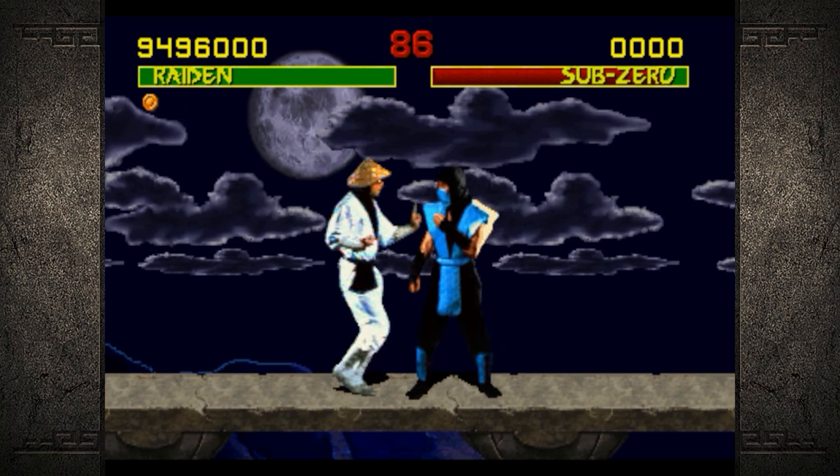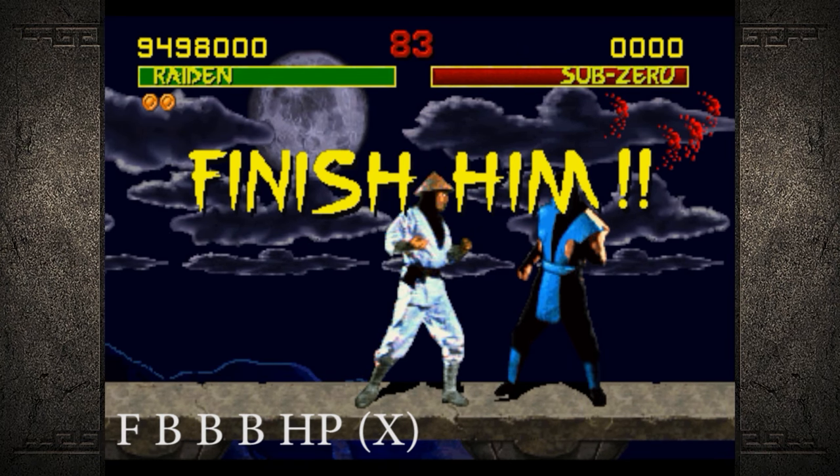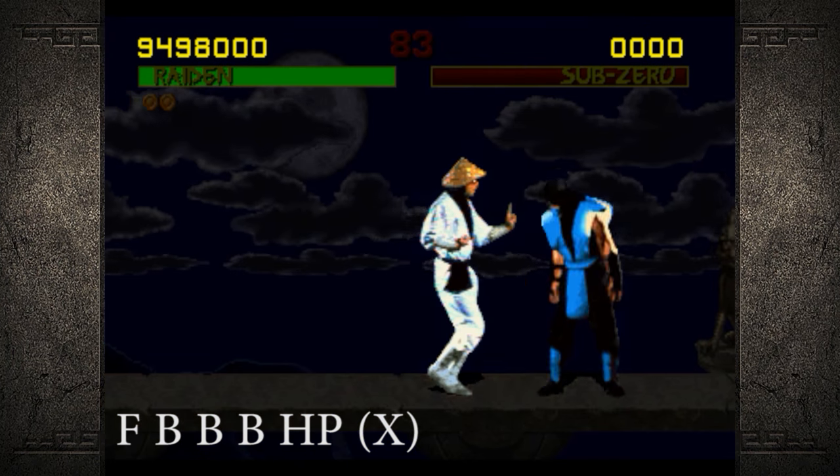Next up we have the Thunder God, Raiden. His fatality is pretty simple. You just have to be close and hit forward, back, back, back, high punch — or X on an Xbox controller.